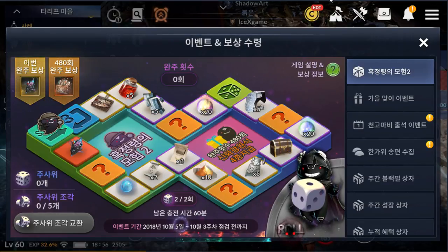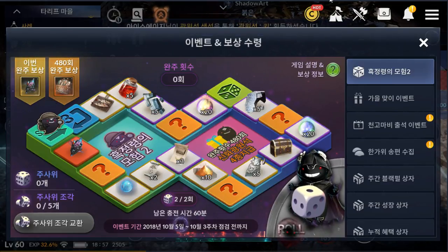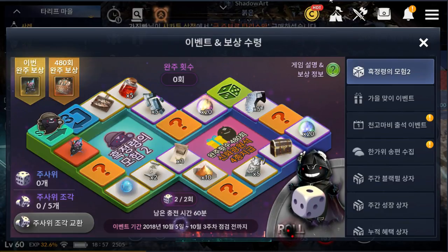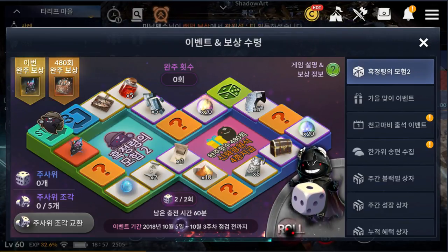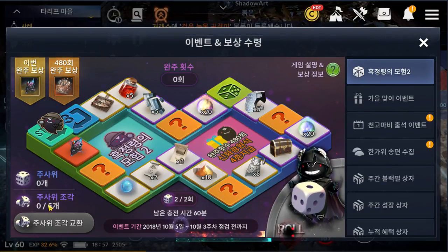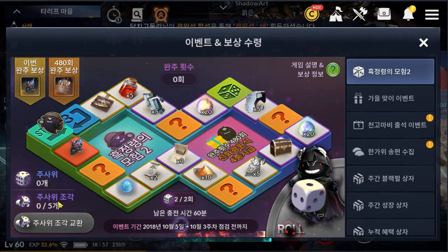Black Desert Mobile just updated to a new version and the server just came up a few minutes ago. Let's check out what we have from this update — there's a new dice event and it looks like we need to farm dice fragments from mobs.